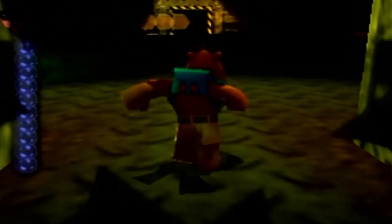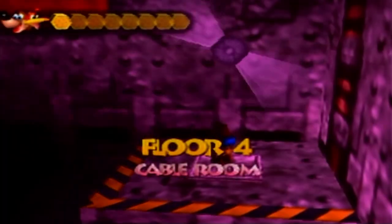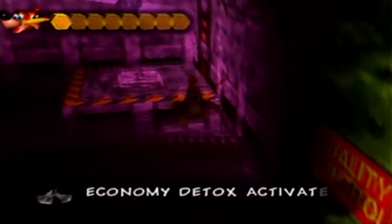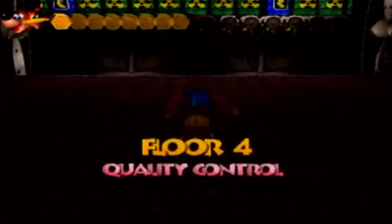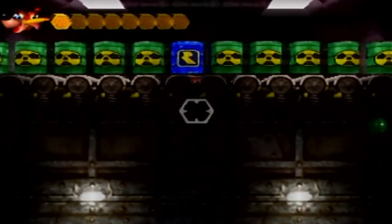Floor 4 is the floor where they keep all the toxic gas, apparently. First, the poop smelled so bad that people had to get out before they died. And now Grunty is making toxic waste — blow it up and you will die, very fast. Things I do for a jiggy, man.